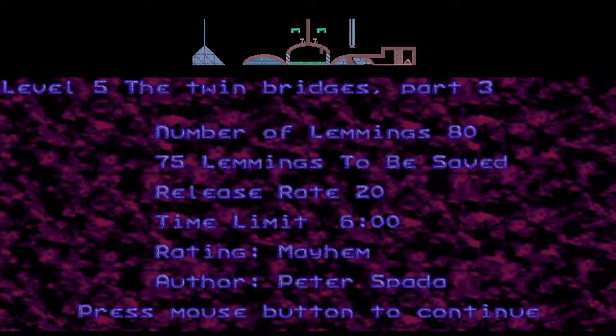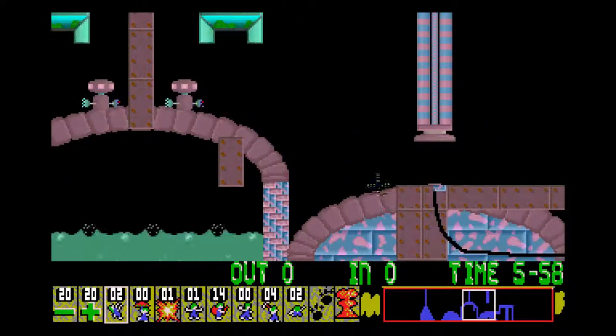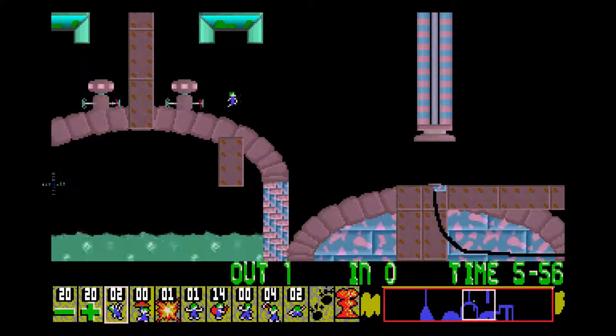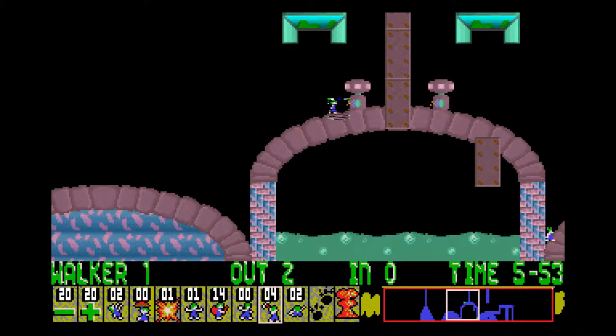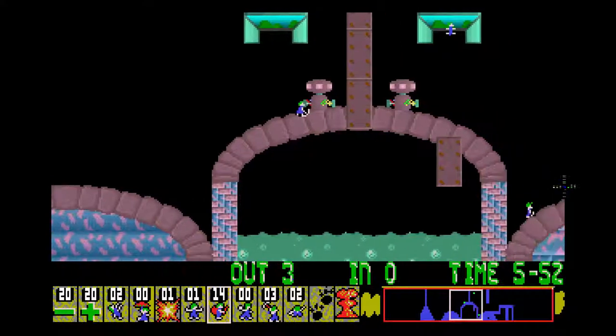'The Twin Bridges Part Three'. We've got 80 lemmings, we can lose five of them. Obviously we're going to want to do something about this trap here. We've got plenty of builders, so I'm not going to use my bomber here.